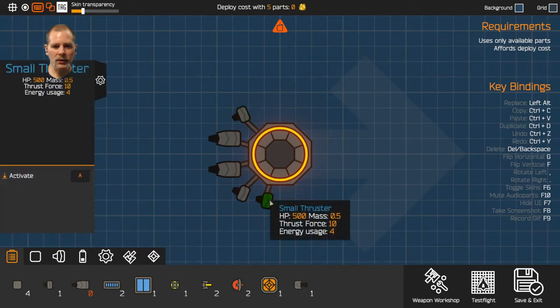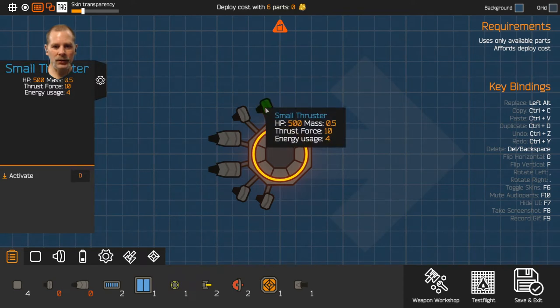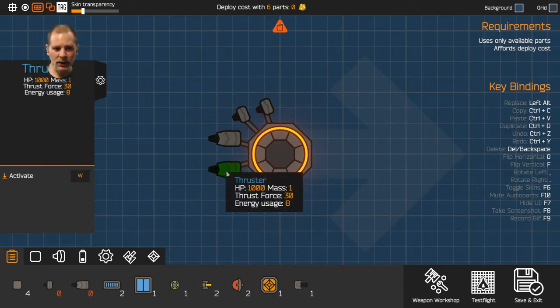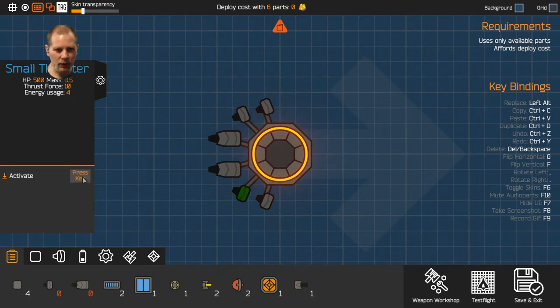We're going to try putting all our engines on here. This will give us mostly forward thrust but also some left and right, so that's going to make us turn. We're going to go D, and D. I'm not going to use WASD to fly something like this that has rotate and forward. So S and D are going to be left and right — turn left and turn right — and then dot is going to be my forward.